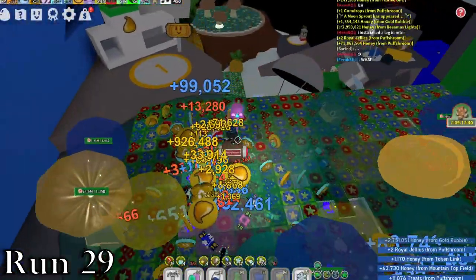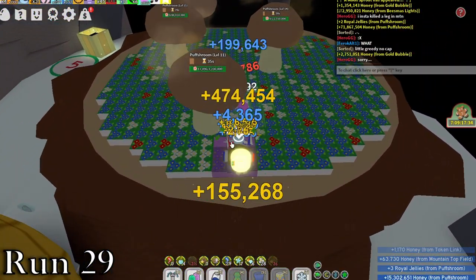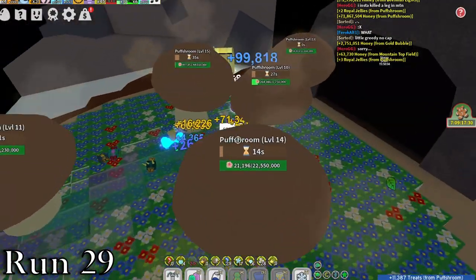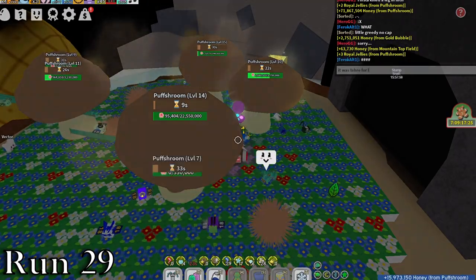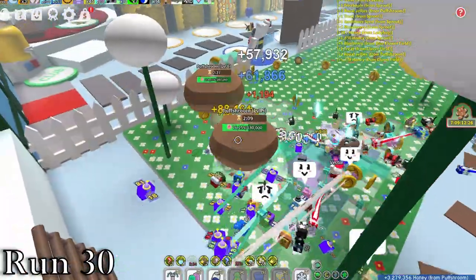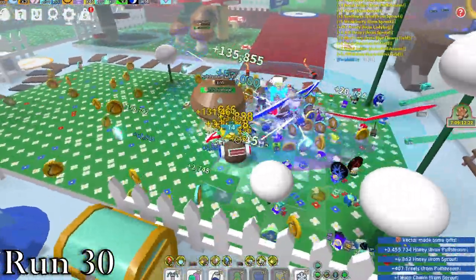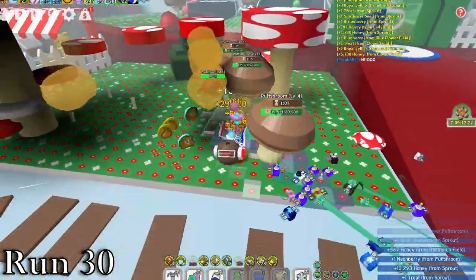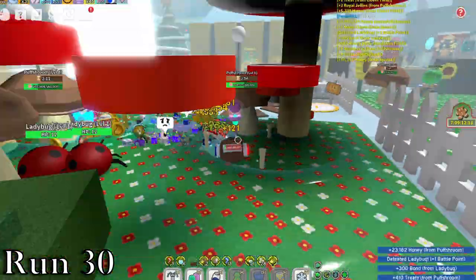In run 29, nothing really happened — it's just another one of those mediocre ones. We leveled up puffs, took down some rares, got some loot. A textbook puff shroom run. In run 30, we got 5 rares in dandelion, which helped my friend with his final b-bear quest, which he was happy about. From there, we continued trying to level up the puffs but it wasn't really successful. So it was a pretty good run, but it definitely could have been better.